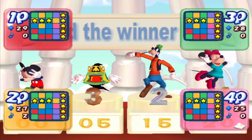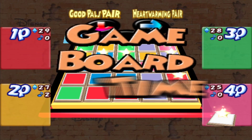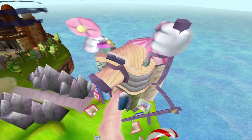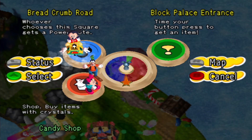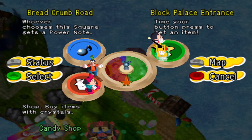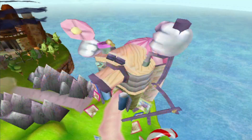You can understand Billy not winning — he doesn't really know who these people are. But I've been friends with them for years. Decades. Nearly a century at this point. You'd hope that I would recognize them. Congrats, they got a bingo! Alright, where are we heading to next? Time your button press to get an item. Whoever chooses a square gets a power note. I'm going to click random block palace and time my button press. We're not going to land on it. Oh, we did! Let's see what happens.